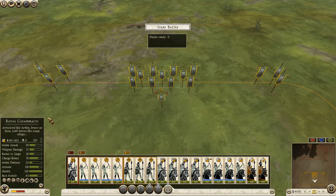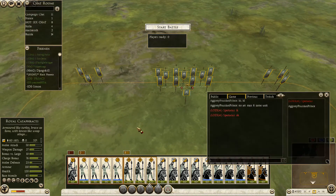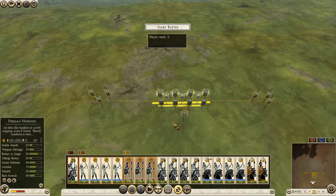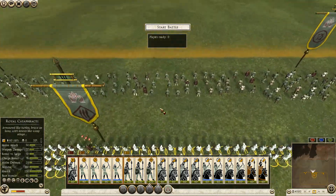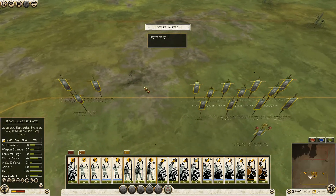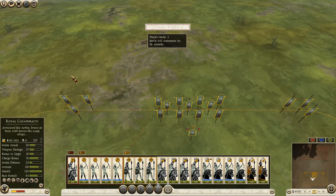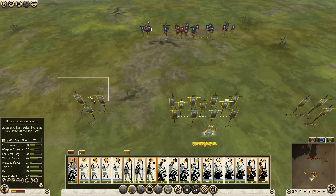Hello there guys, it's Reels. This is the Russian Prince with our Rome 2 Online Battle. This time it's going to be a 1v1. I'm playing as Armenian. My opponent is Spartacus — it is indeed Spartacus apparently — and he is playing as Pontus I believe. Let's see what's going to happen here. This is just a battle list game that I hosted.